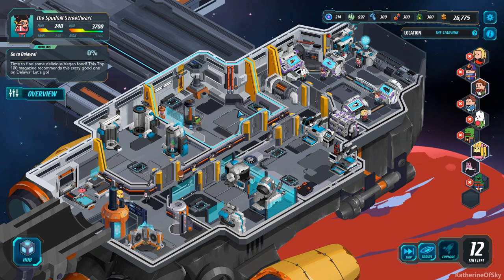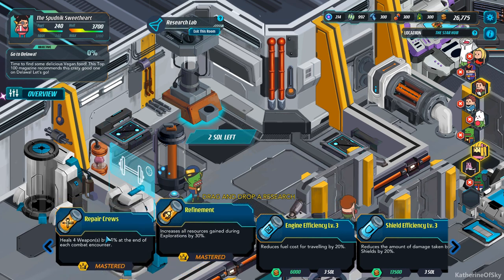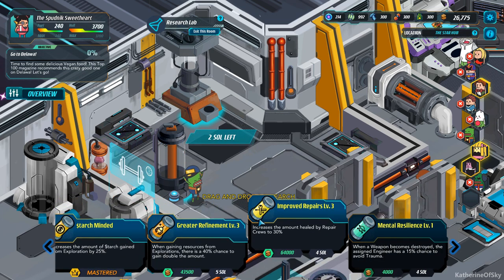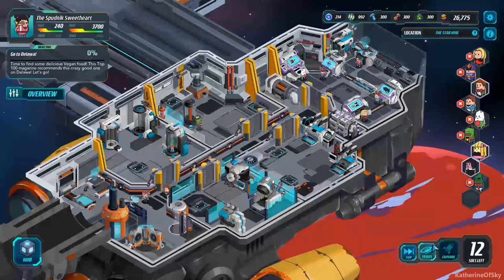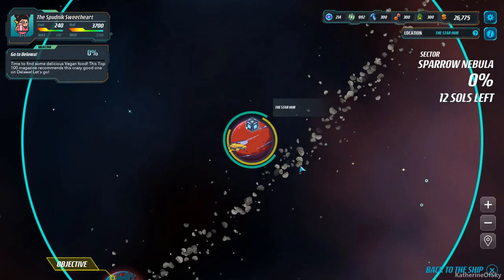But we don't have enough money to get any of these, so we're going to just travel around and explore. Our quest — we need to go to Delaware. Time to find some delicious vegan food. This Top 100 magazine recommends this crazy good one on Delaware. Let's go. Let's see where are we going. Whoa, this is it? In the whole place? Okay, so this is a difficulty 6, 7, and another 7 — both hostile. We could probably go to the small one because it'll have less encounters. Let's go to our difficulty 6 planet and see how it goes.